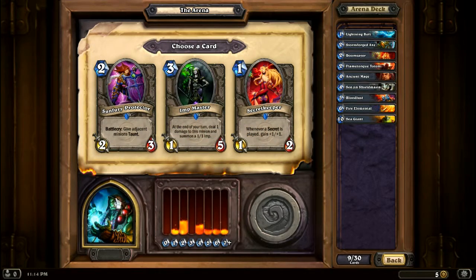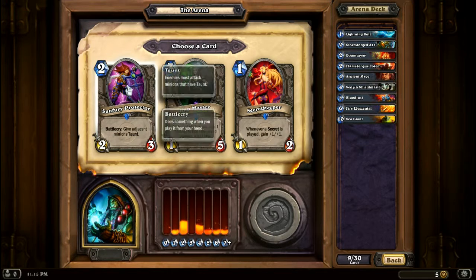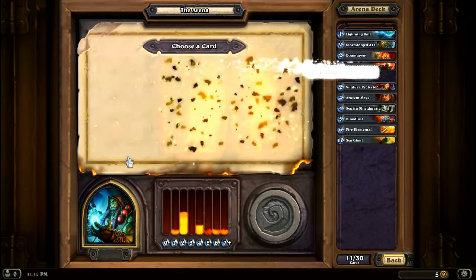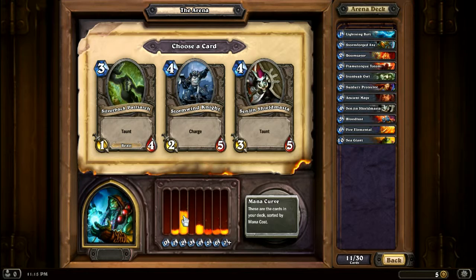Again, lots of minions hopefully — that's the plan. Give adjacent minions taunt, or at the end of your turn spawn more minions. I'm gonna go for the taunt, cause right now I don't have a lot of taunt, so hopefully that'll do it. Silence — I really wanna take this guy, but the silence is probably gonna be better. Though I have a lot of two-cost ones right now.